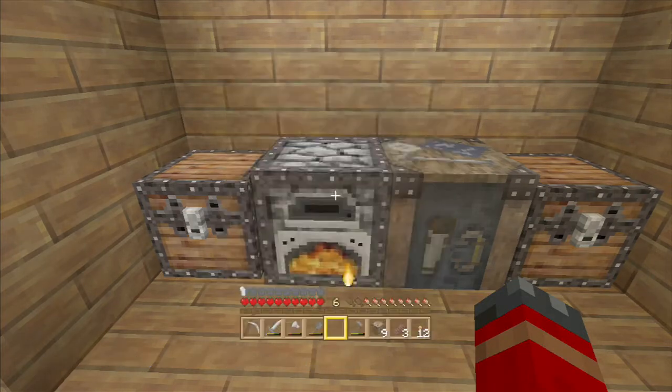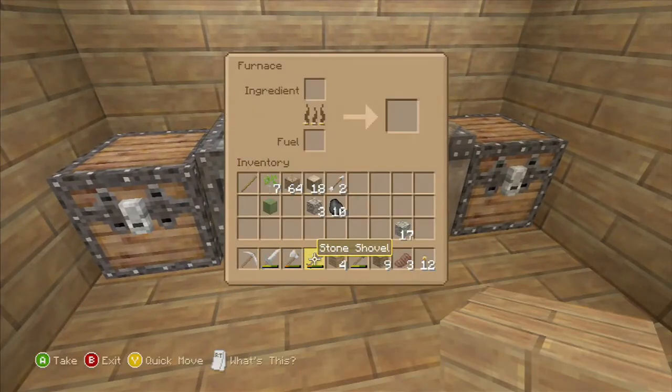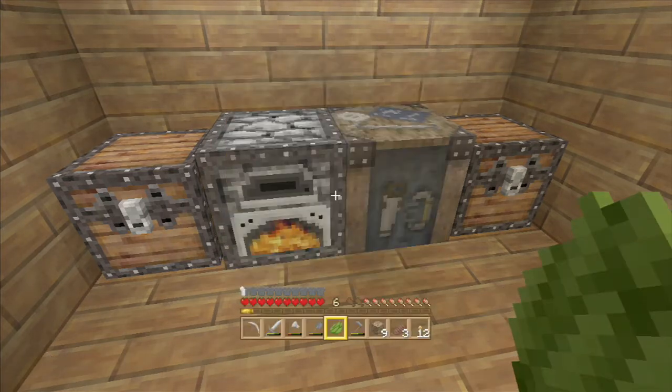Let's not waste any coal on this, since it's only one cactus that I want smelted. And then we'll get on with the episode and start mining. There we are, cactus green.